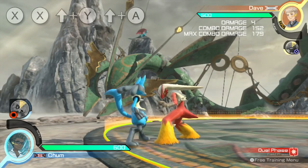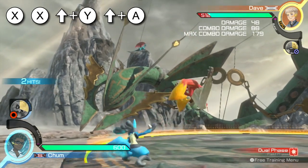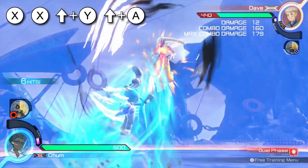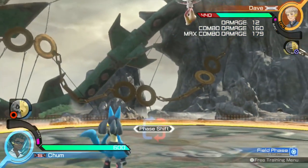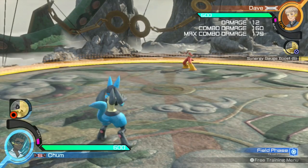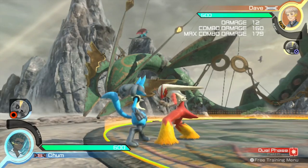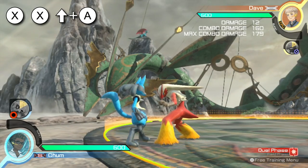The second variant is going to be X, X, up Y, up A. It does a little bit more damage and also looks a little bit cooler in my opinion. However, there is one more that deals the most damage out of the three, and that one is simply X, X, up, and A.